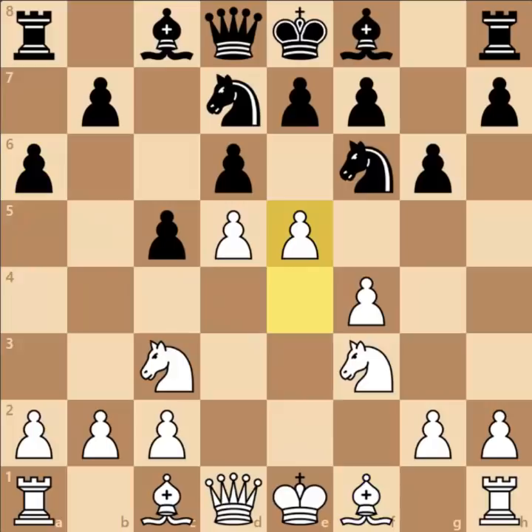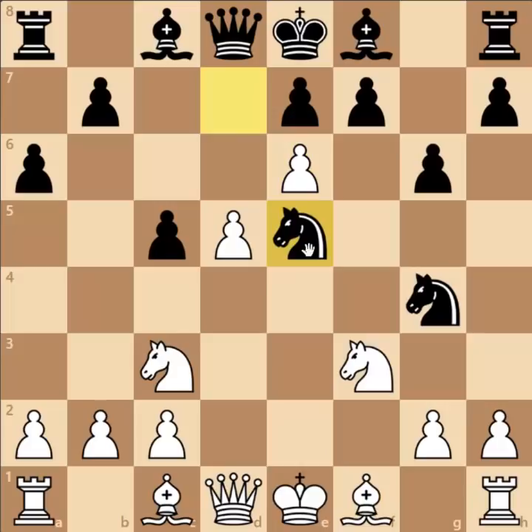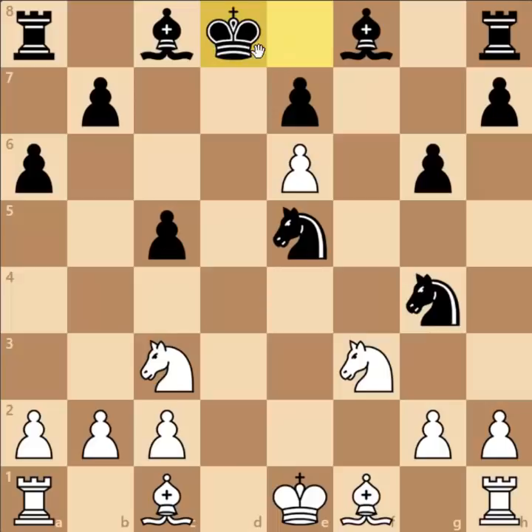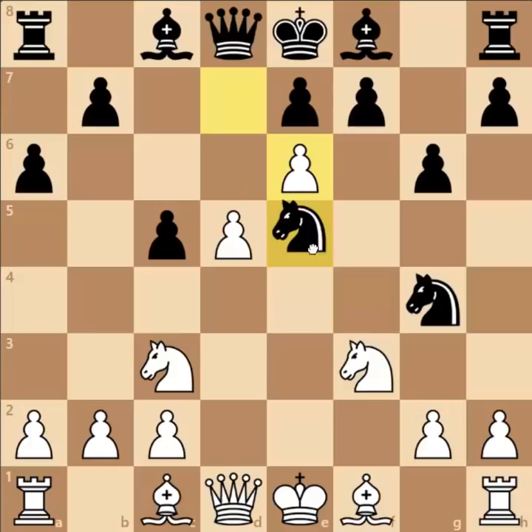Anyways, after a6, Alekhine played pawn to e5. D captures on e5, f captures on e5 attacking the knight, knight to g4, and now pawn to e6 was played and black played knight d to e5. In case of capturing on e6, white can also capture on e6, and now knight to e5 can be met by queen captures on d8, king captures on d8, knight captures e5, bishop to f4, and after long castle, white achieves a really good position.